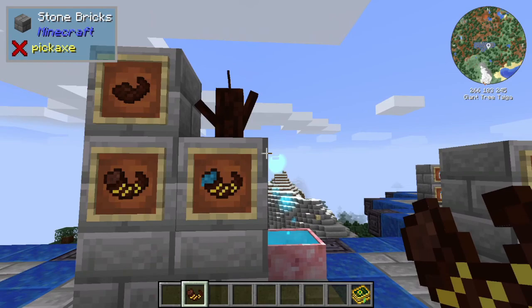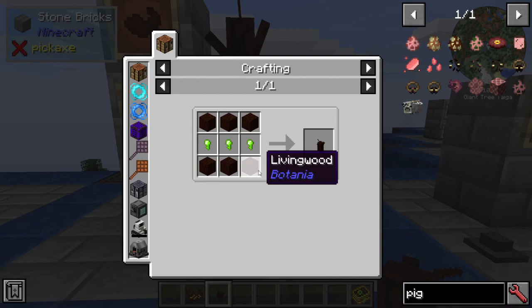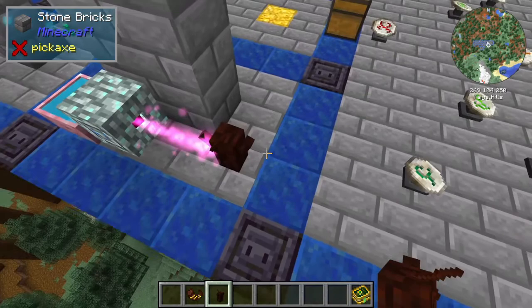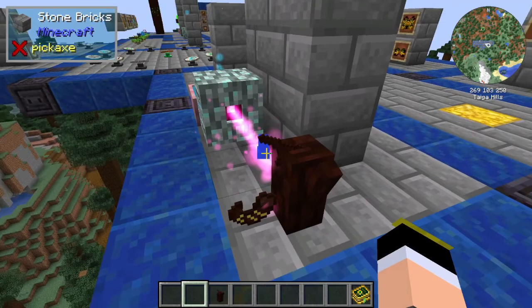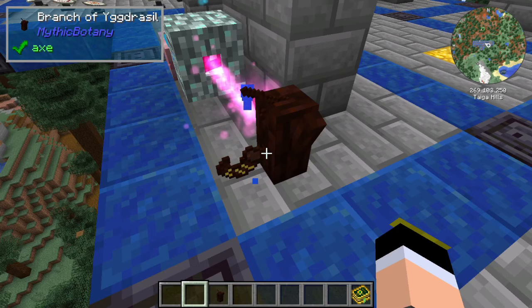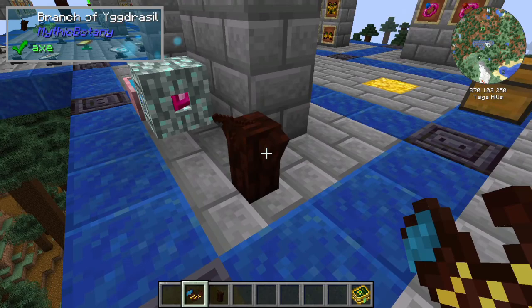After you get that item, you fill it with water from the Well of Mimir. To do that, you also need a Branch of Yggdrasil — made with some Living Wood and a Terra Steel Nugget. Place this item in front of a spreader with a pool, then right-click with the item, and it will start to fill with water. You will see the item change, and once the spreader stops, you have your Water from the Well of Mimir.